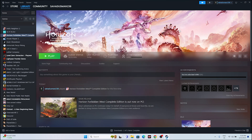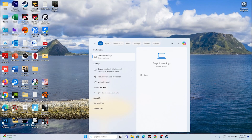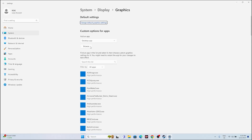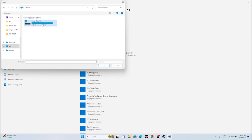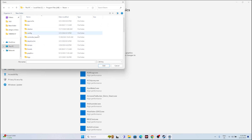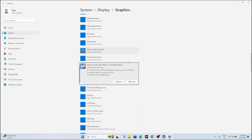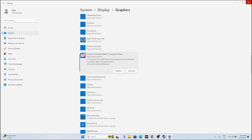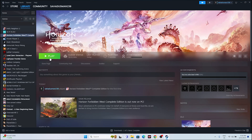Run the game on your dedicated graphics card. Search for Graphics Settings, click Browse, and navigate to the game's installation folder: This PC > Local Disc C > Program Files (x86) > Steam > SteamApps > Common > Horizon Forbidden West. Select the executable and click Add. Once added, click Options and change the preference to High Performance (e.g., Nvidia GeForce RTX). Click Save, close everything, and try launching the game.